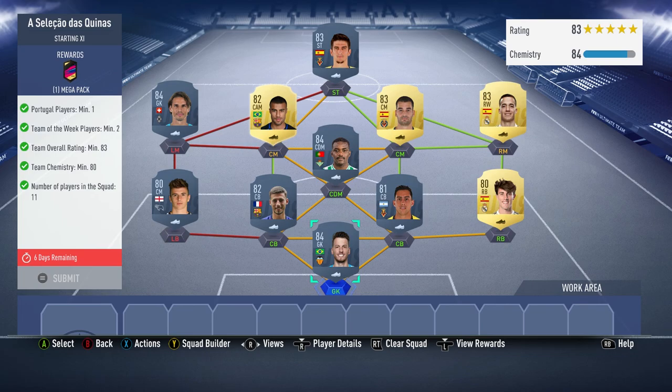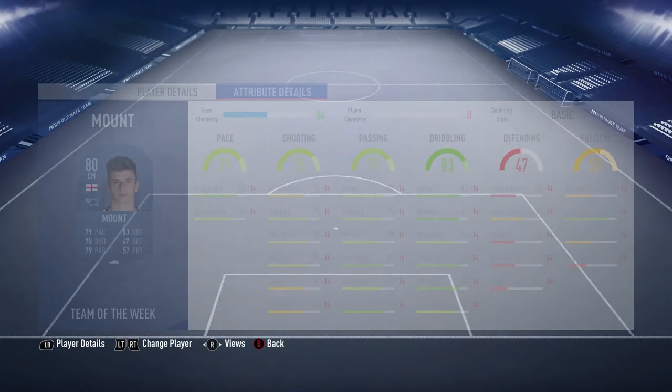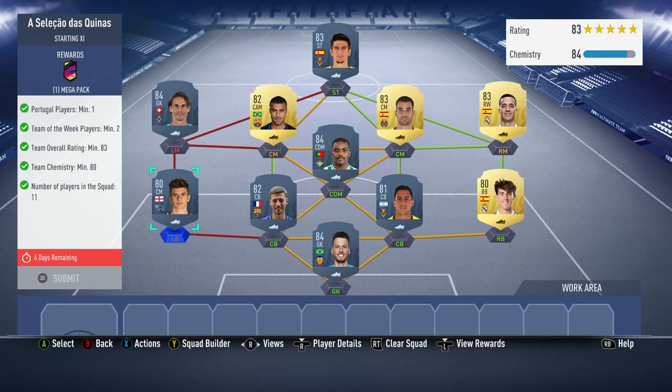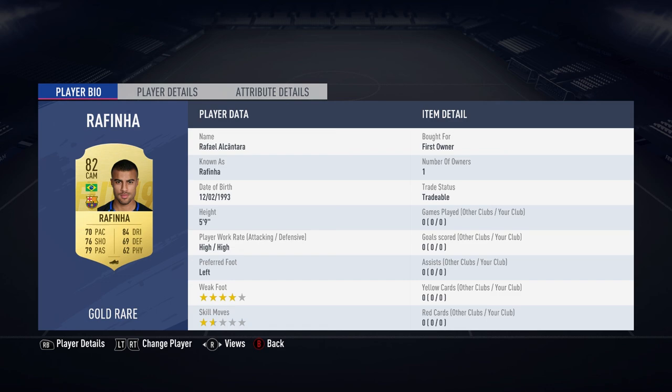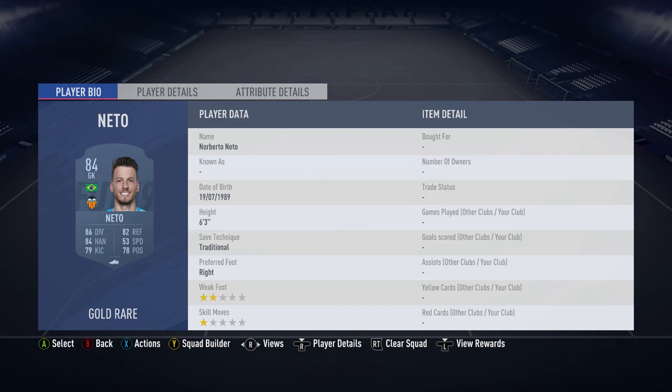For squad two, the Portuguese one, you need one Portuguese player. For the other squad you needed a Valencia player — Neto fills that role and he's in both teams, still nice and cheap. Squad two also features William Carvalho in midfield, Funes Mori again at centre back, and Mason Mount as the other inform. All player names are on screen — both squads come in at around 45k with 30-35k pack returns.